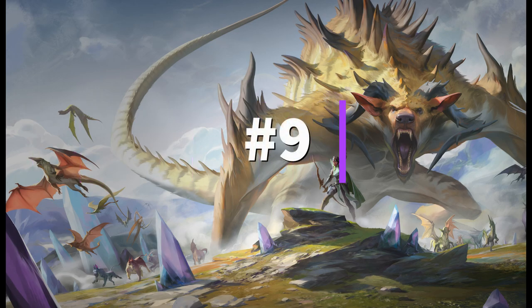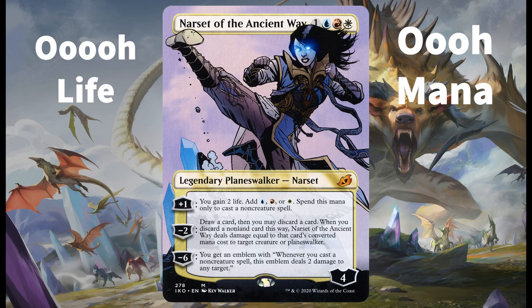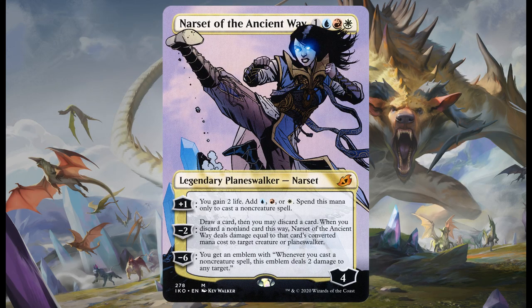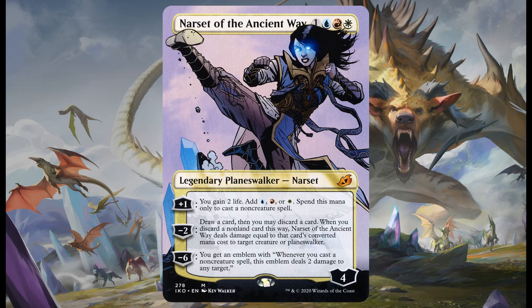Coming in at number nine, and again another Jeskai card, we have the mighty Narset of the Ancient Way. Now this queen is an absolute force to be reckoned with. At only one generic, one blue, red, and white mana, she's not only cheap but she has some brilliant options at her disposal. Giving her a plus one not only gives you life but also gives you that extra mana option to ramp, which could be a great help especially in the early game. The minus two ability can be a big help to dig you out of a ditch — if you have a card like Incendiary Command in hand you could discard it and deal five damage to an enemy creature or planeswalker. Lastly, that sweet final ability: dealing two damage every time you cast a non-creature spell may not sound like much, but that can deal a load of damage throughout the game, or finish off that pesky opponent's creature hanging on with two toughness.